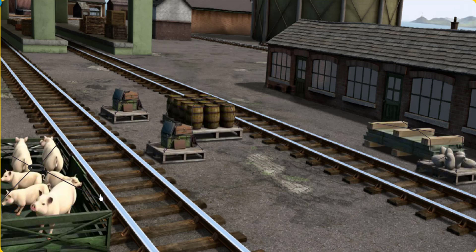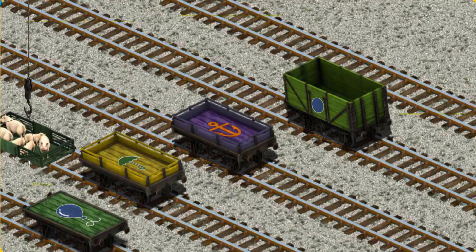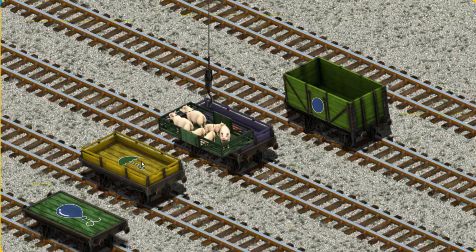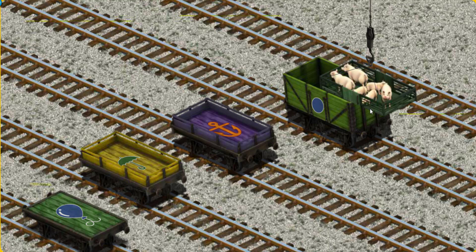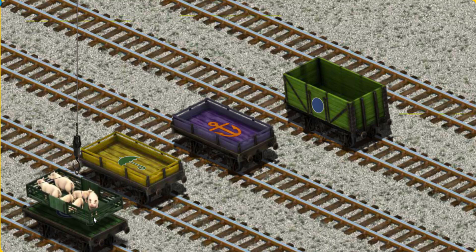Diesel must deliver the pigs to Farmer Trotter's farm. Show Cranky where the pigs are. There you go, let's lift and load. Now the cargo must be loaded. Help Cranky find the green flatbed with a picture of a balloon. That's it!